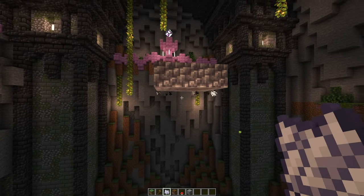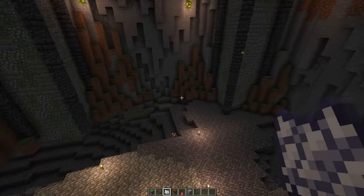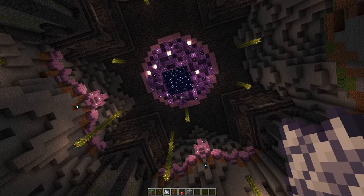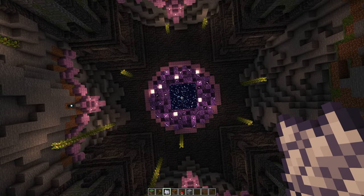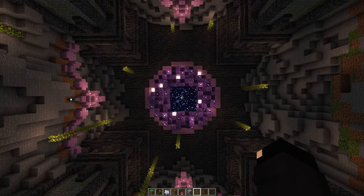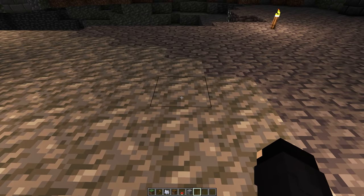I'm just going to leave this little platform on top there, just to stop me from falling in it all the time. Now, what I'm going to do is build the pillar using WorldEdit. I'm going to do a very simple command here — we're going to stand in the middle, and then do this.